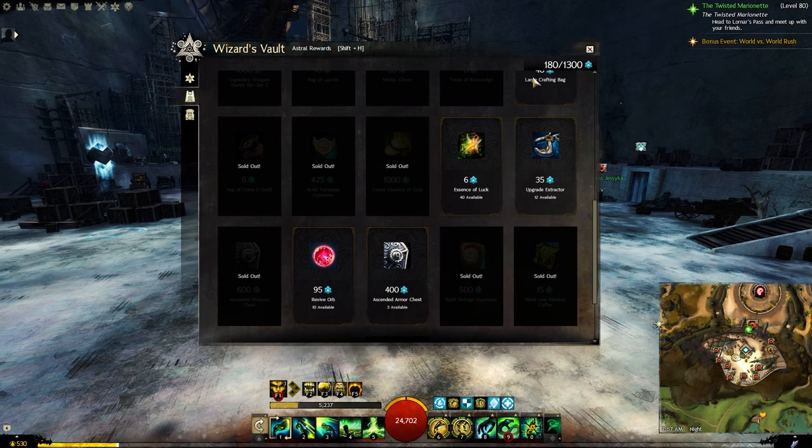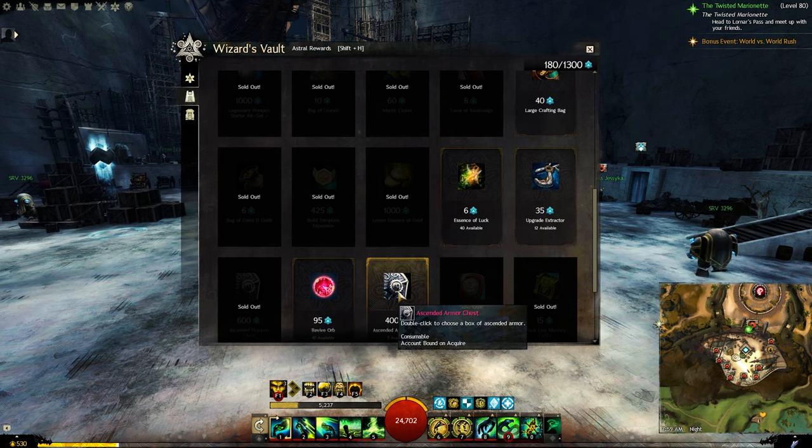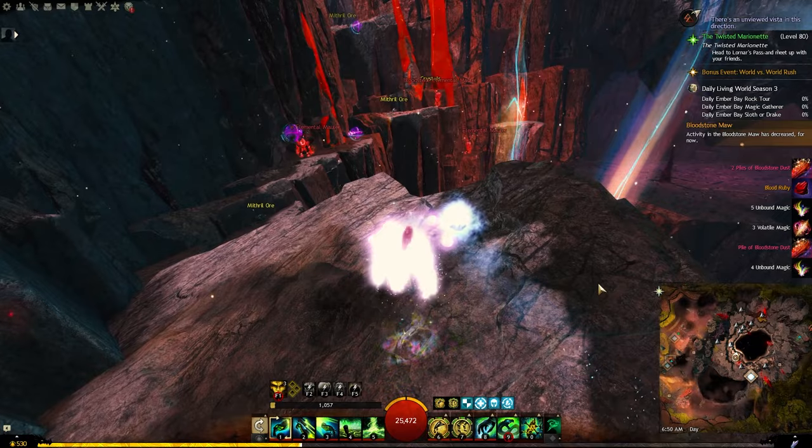If you talk to Glenna inside any of the raid wings, you will see other options including ascended weapons and ascended trinkets, all costing Magnetite Shards and some gold, with Assaulter, Defender, Healer, and Malicious options. From the Wizard's Vault, using your Astral Acclaim you can buy ascended armor and ascended weapons, but keep in mind those chests only include core game stats, not all stats available.